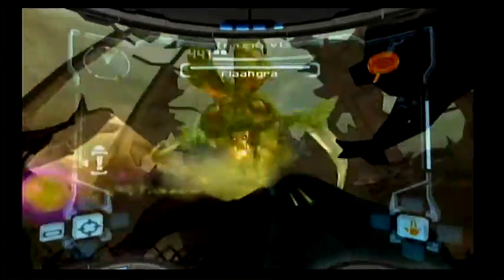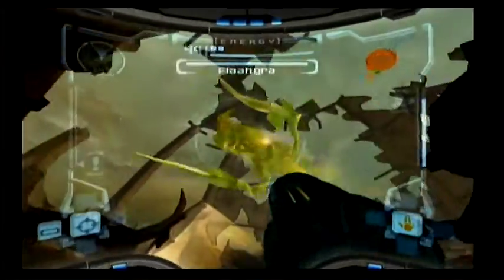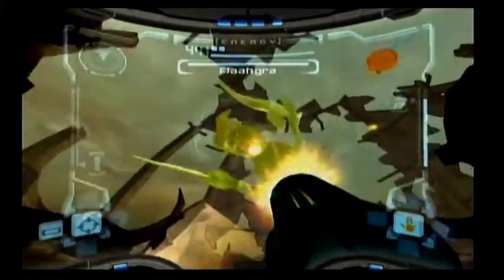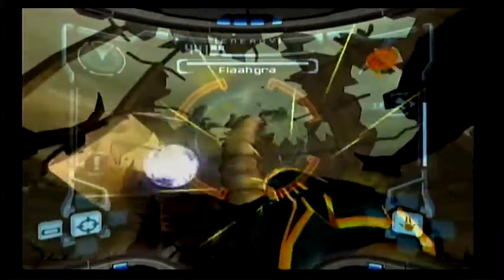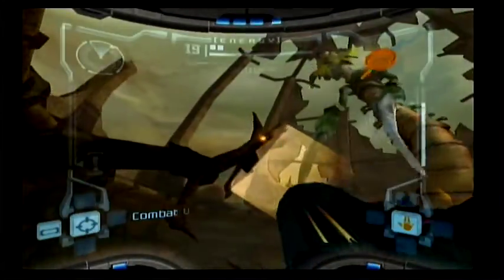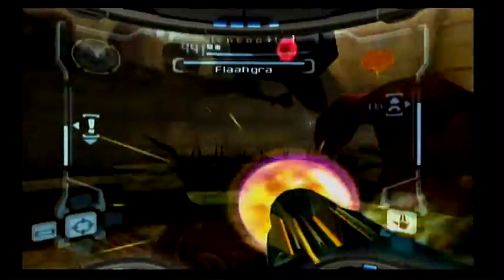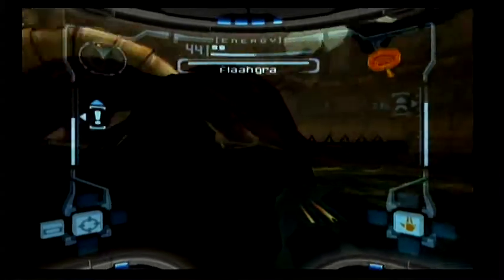Well, the first thing we should do — thankfully because we scanned it once again, it will show its weak point, which is its face. Not a shocking weak point, I have to say. What we actually have to do is hit this mirror so it can lose its solar power. The game makes this abundantly clear — go in here, bomb, and set it on fire!